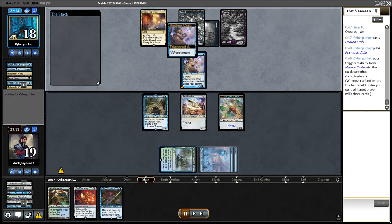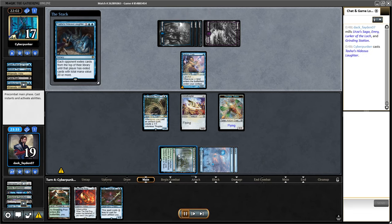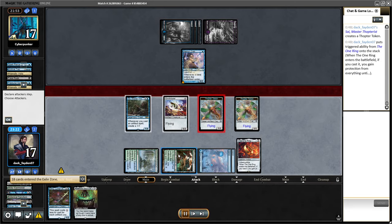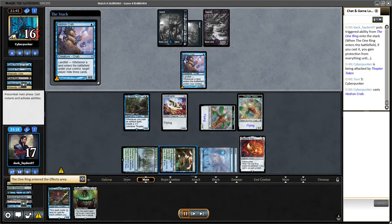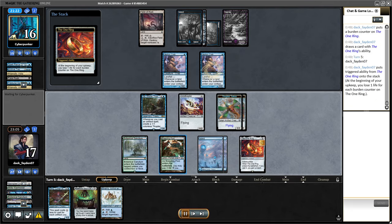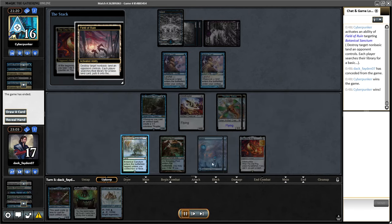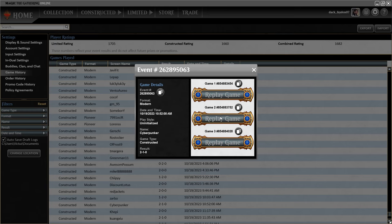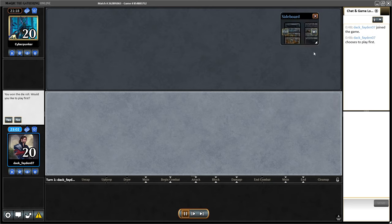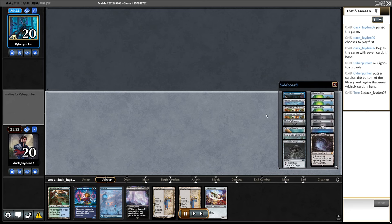With the Ring I get protection from Hedron Crab abilities for a turn but they can just fetch on my turn. Opponent goes for Tasha, milling 18 cards — Tasha is pretty good against me. I didn't have any starting pressure to attack my opponent and they can fetch on my turn, milling me before the draw step. That was the game.